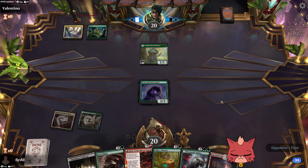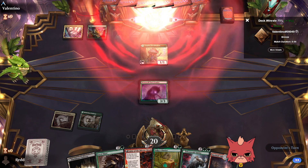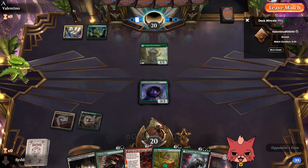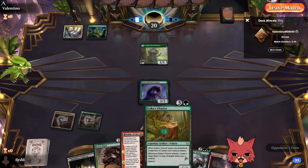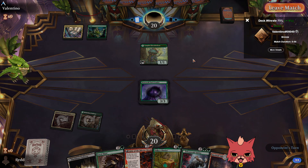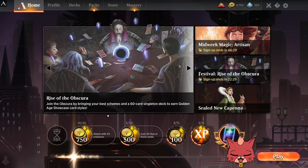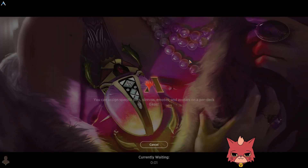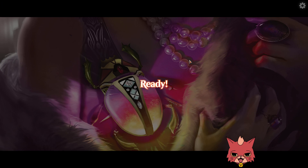We'll play on green, get the Pack Leader down — my heater just turned on, one second. GG buddy! That Pack Leader sure did look threatening. I don't know what caused them to concede — maybe they didn't draw a land. Oh well, I'll gladly take the win! I really would have liked to play that one out though — we had a pretty decent hand.